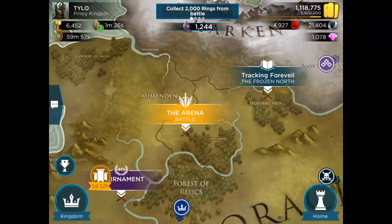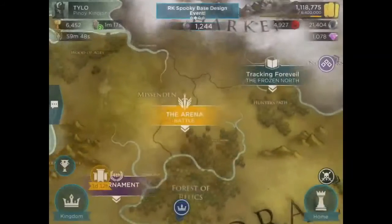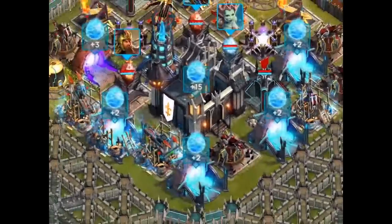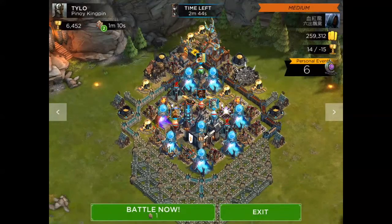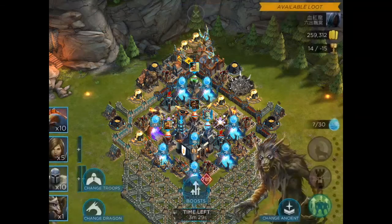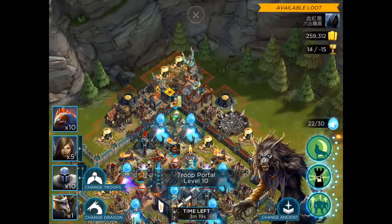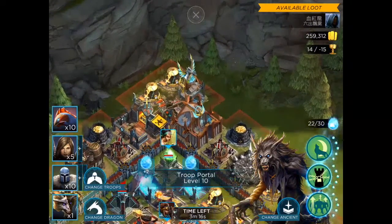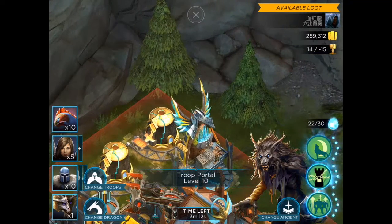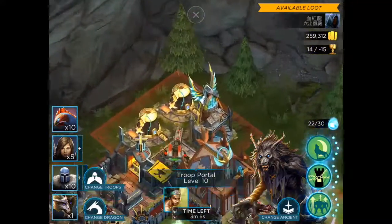Let's do some arena bases — the medium one because it's got 250k bonus loot. This one's a teaser base. We're going to try to use an afterlife potion so I can take advantage of that third skill and use it as early as possible. What I'm going to do is spam all my troops.